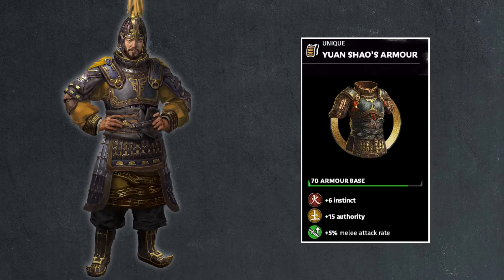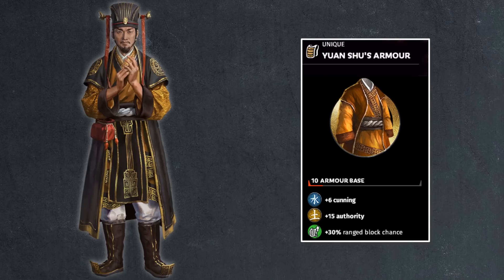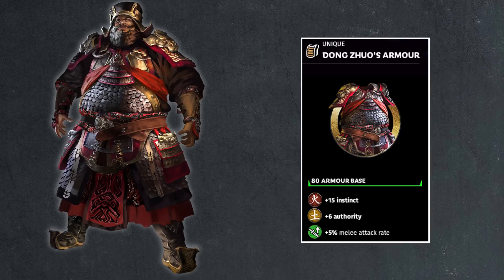Then we have his brother Yuan Shu, who has a robe armor of 10 points, 15 authority, 6 points of cunning, and 30% range block chance. Pretty defensive here — not really combat worthy with 10 armor. Then we have Dong Zhuo as we move into the vanguards. You get 80 points of armor on Dong Zhuo, which is actually massive. 15 points of instinct, 6 points of authority which is great because he's a faction leader. He also gets 5% melee attack rate and has a couple of very nice skills for combat, making him very strong. The 5% melee attack rate boost makes him a very strong duelist — he starts out with a very good sword as well.